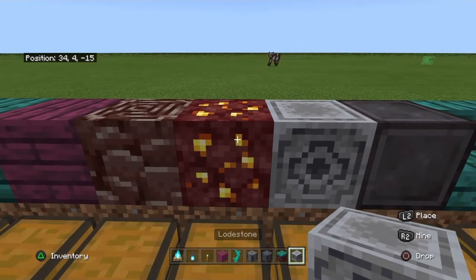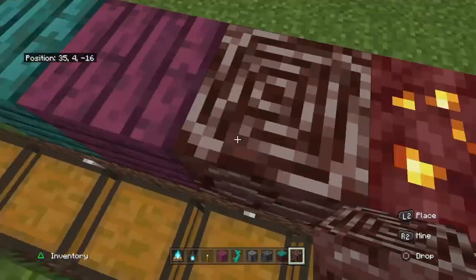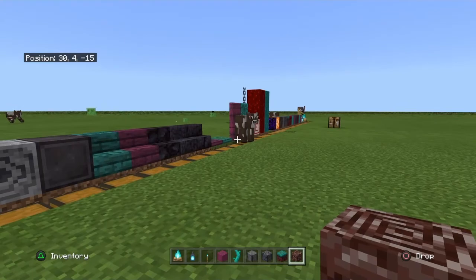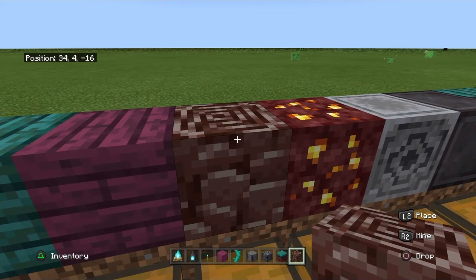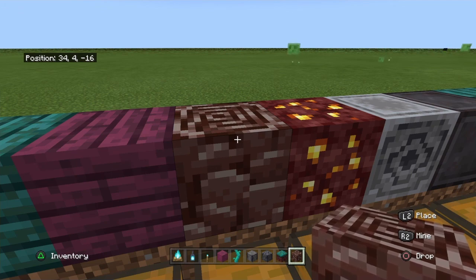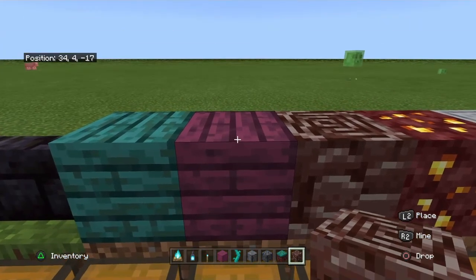There's lodestone, and nether gold ore — I think it's just gold found in the nether. There's ancient debris, and ancient debris is what you mine to get netherite. It's really rare to find. When you mine it, it gives you netherite scraps. You have to combine the netherite scraps and form netherite ingots, and then you can make stuff with those ingots. It's pretty complicated, but the weapons and armor are really OP.